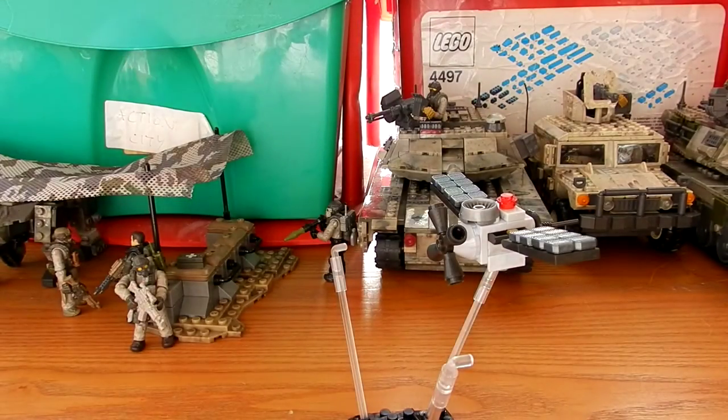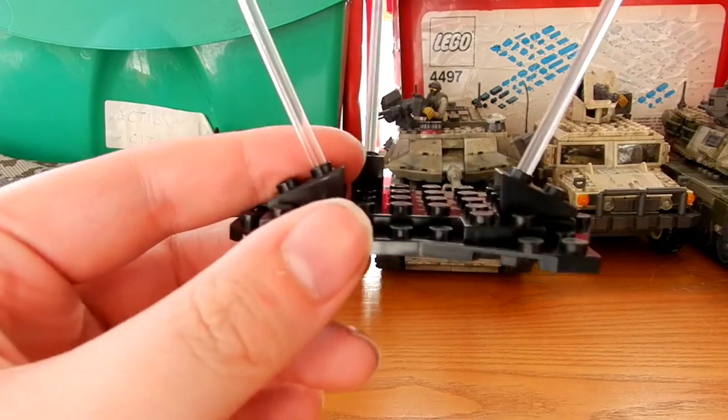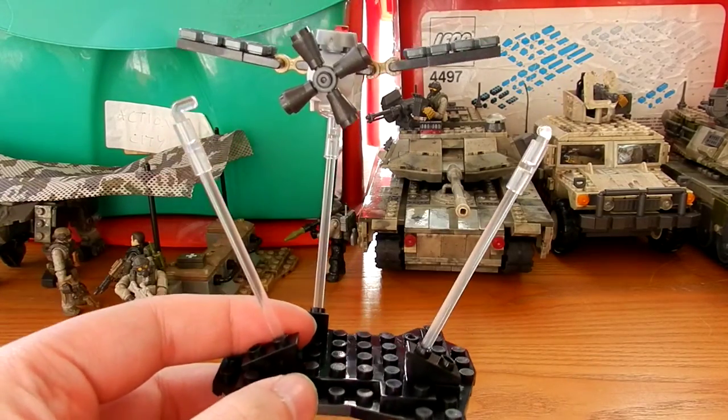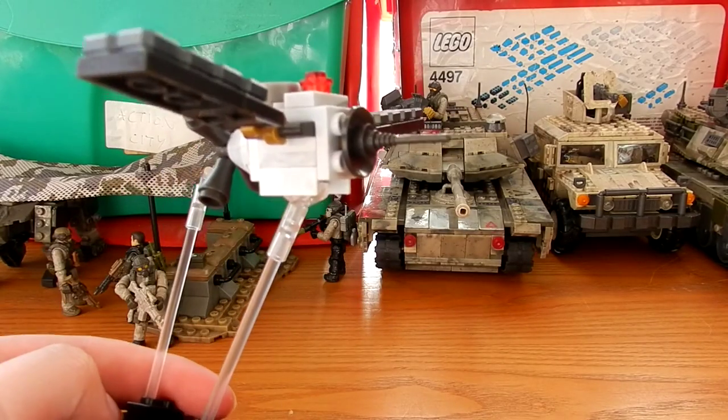I like that we get two of them in the set. The only thing I don't like is that the astronauts in Odin had black visors, and it doesn't make much sense that astronauts from the same faction would have different coloured visors. Then the last little thing we get is a small display base with two rods to put astronauts on.